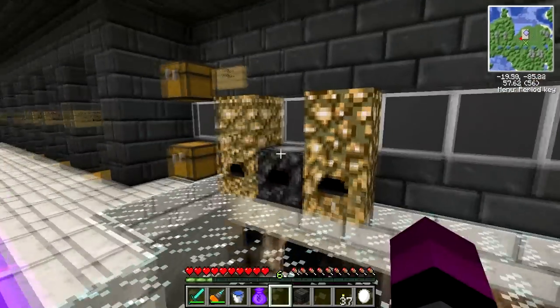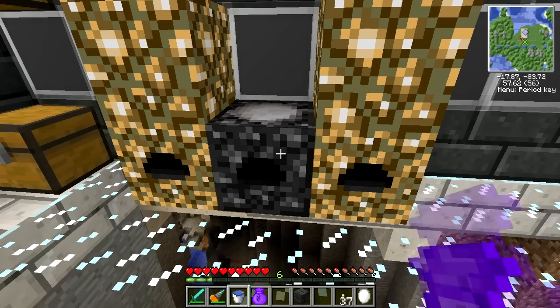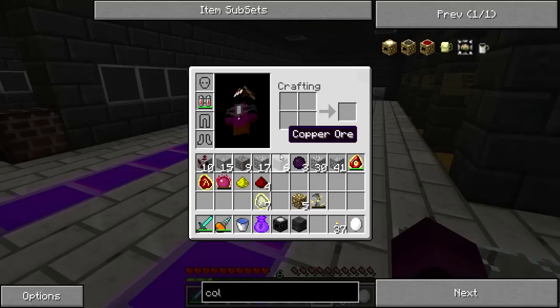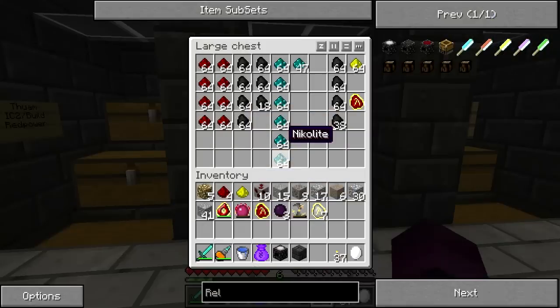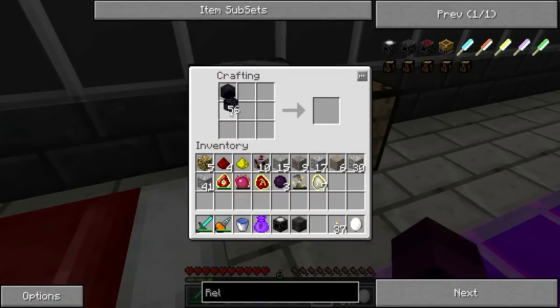I wonder if those lights actually count as light — like, will that light actually count? And now it'll be time to upgrade you. Nice, okay. So to upgrade the relay we need obsidian and a dark matter. Where did I put the obsidian? Obsidian — yay! Bam, and bam! Alright, so now I've got a mark two relay.